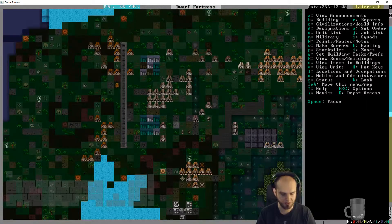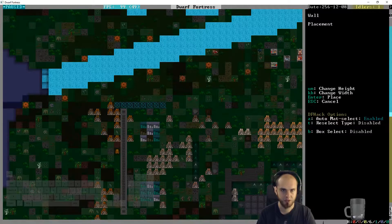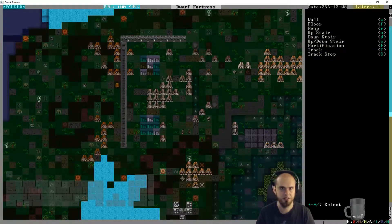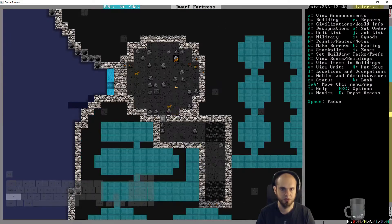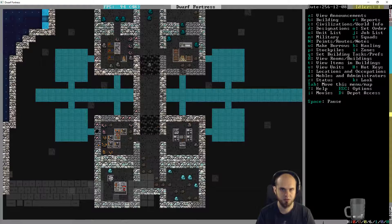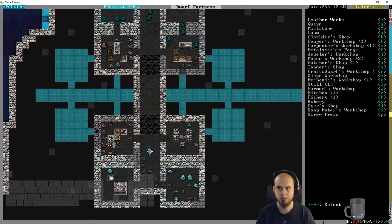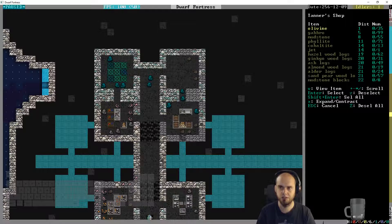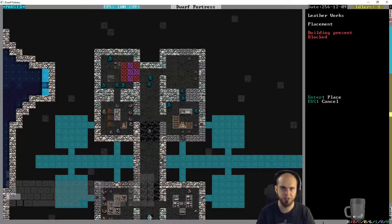Let's see the wall construction. We have 18 blocks now, that's great - build that wall. I still need to make more. Build workshop - we'll need a tanner. Tanner - olivine, why not. And then a leatherworker. Where is it? Oh it's right on top where I didn't look - there.